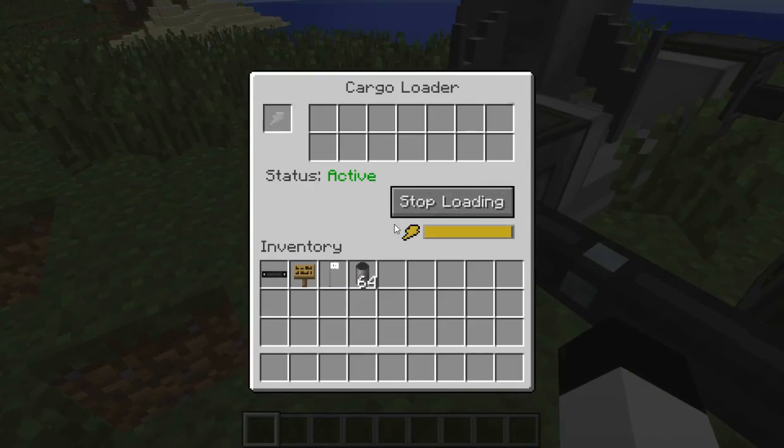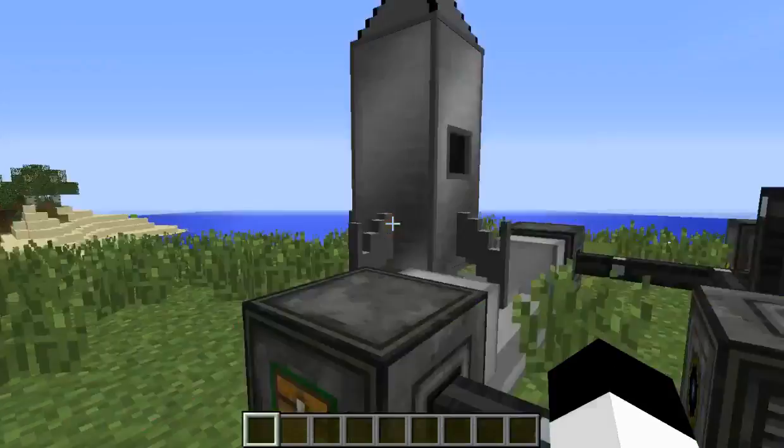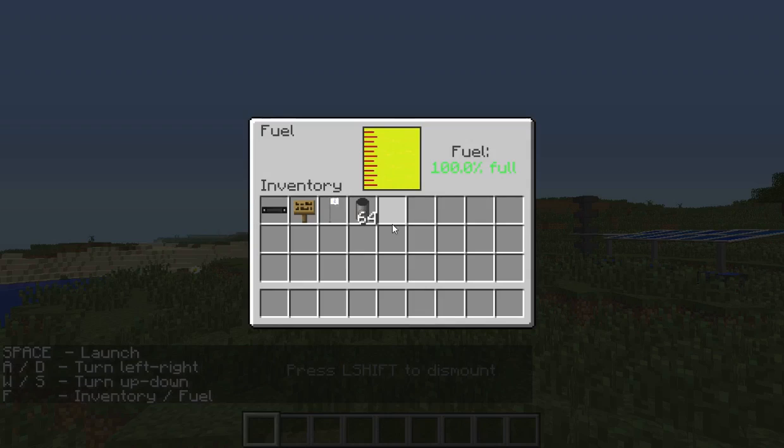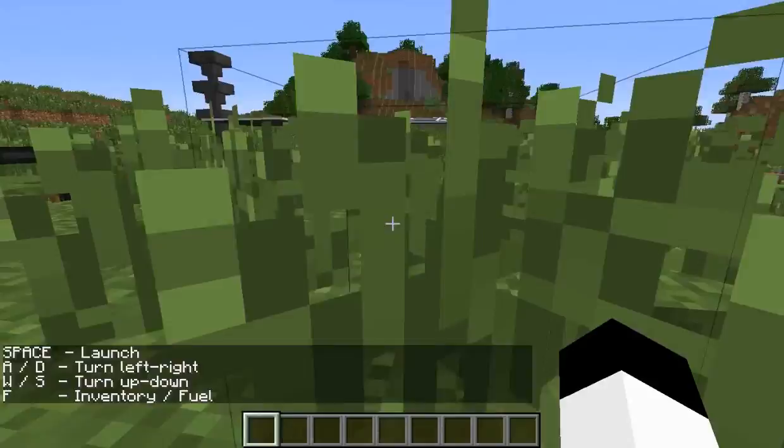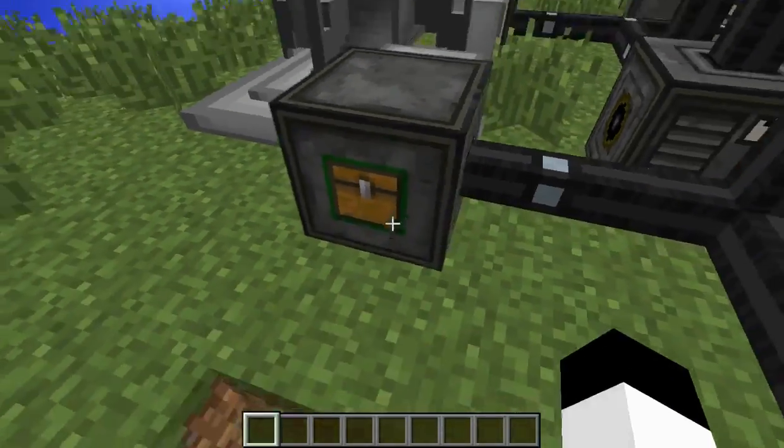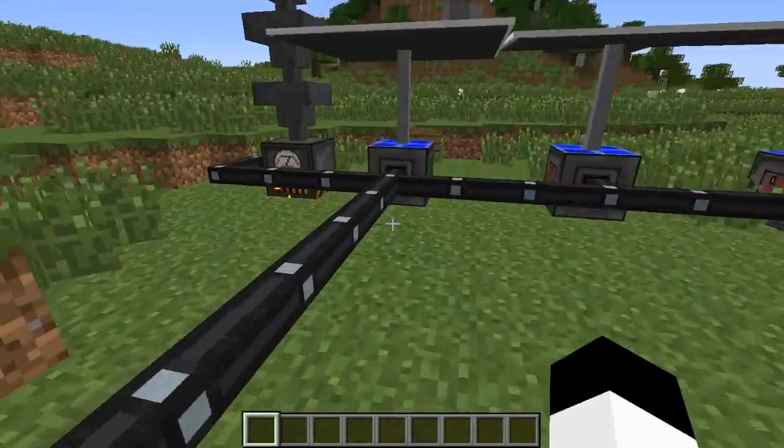Over here is the cargo loader. The cargo loader isn't really needed, because you can hop into the rocket, press F, and you can usually put stuff in rockets that you put chests in, and you can just put it in that way. I don't know if there's any other gains from putting it in here, but so far, no.